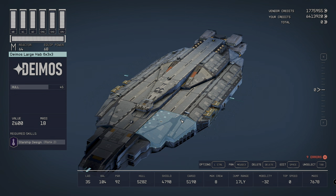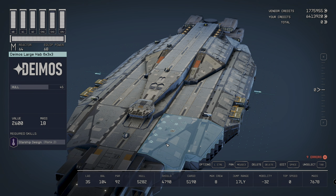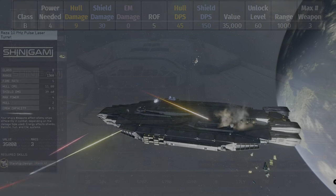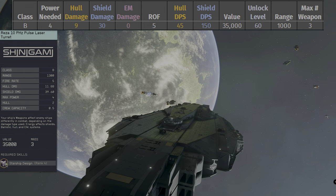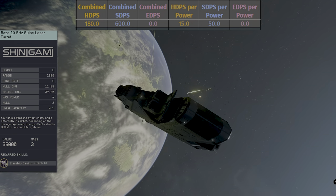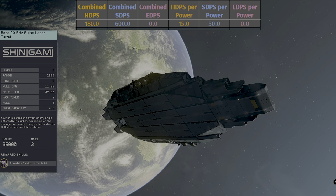The UC Vigilance looks like it may be the longest out of all the legendary ships — I'll confirm that down the track but that's what it appears to be. Now taking a look at the weapons: the Reza 10 petahertz phase laser turrets are supreme auto-firing turrets and one of the best available. The UC Vigilance is equipped with three of them — one facing forward and two facing out. The Reza 10 is a class B with a power requirement of four, a rate of fire of five, a value of 35,000 each with a level unlock of 60, and a range of 1,000.